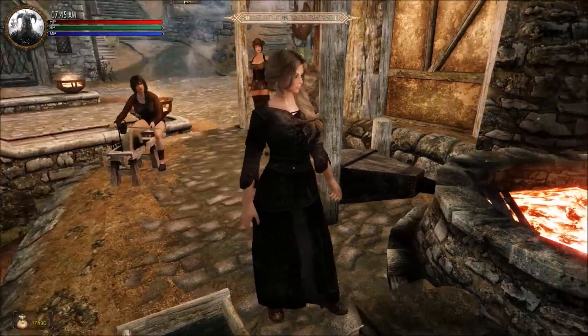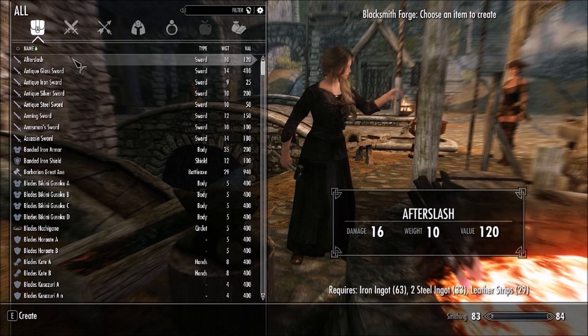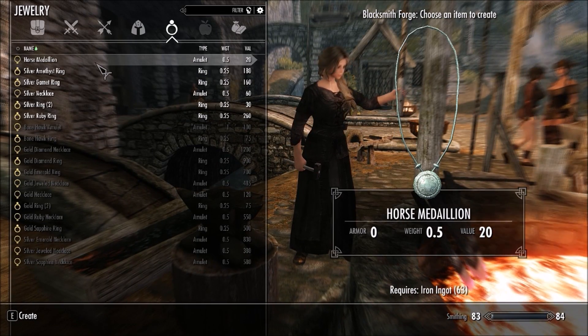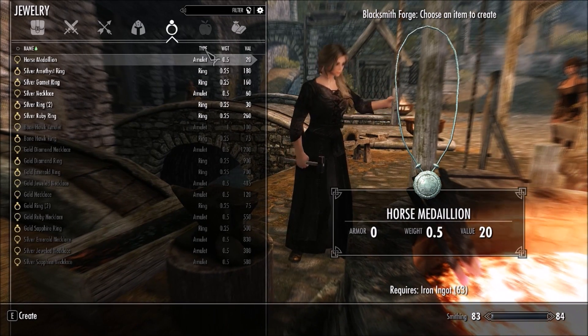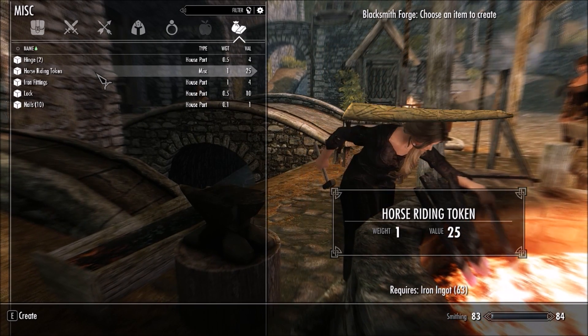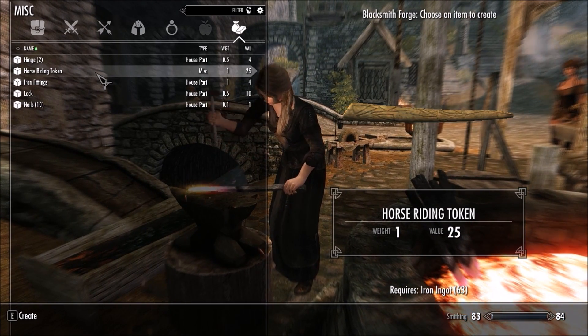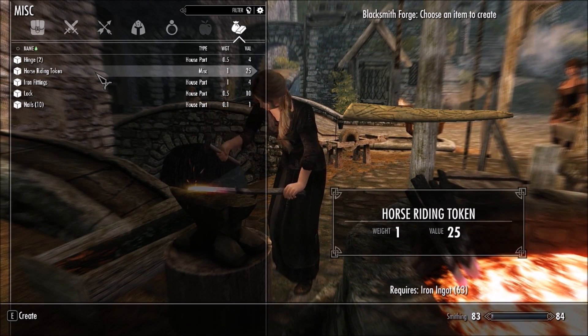Since I'm here at the blacksmith forge, I want to show you guys something as well. As you can see, you can craft the medallion if you want. And also you can craft a token — what that does is you can simply put it in your follower's inventory and they don't have to actually wear the necklace.